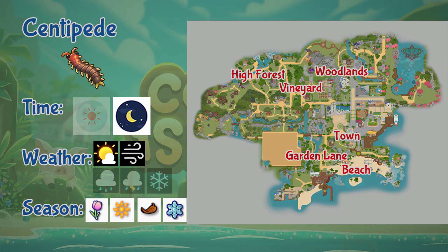Next we have the Centipede. Centipedes can be found in Garden Lane, beach, woodlands, town, the higher end of the forest, and the vineyard. They also appear during nighttime in sunny and windy weather, and they appear in all seasons throughout the year.